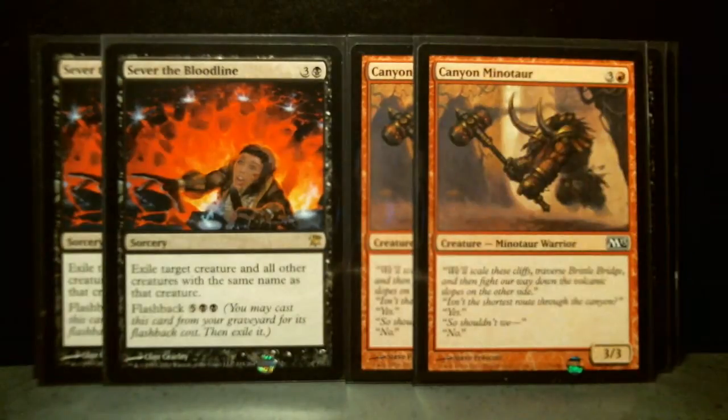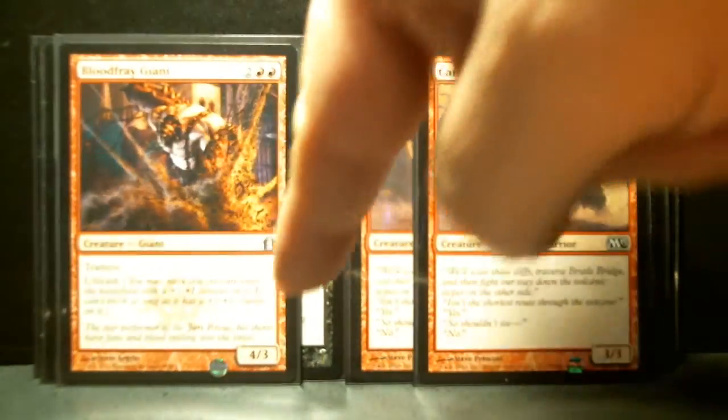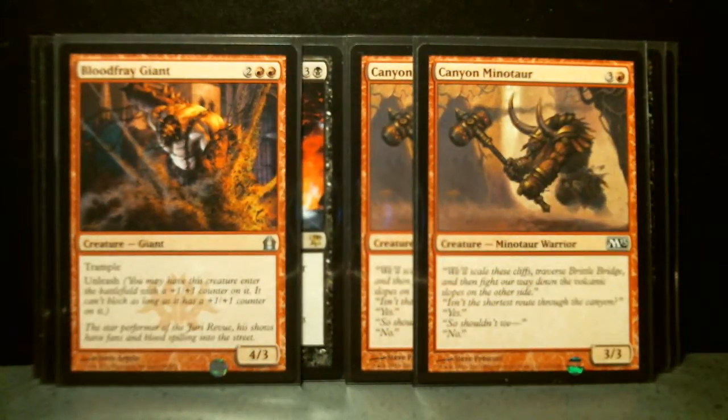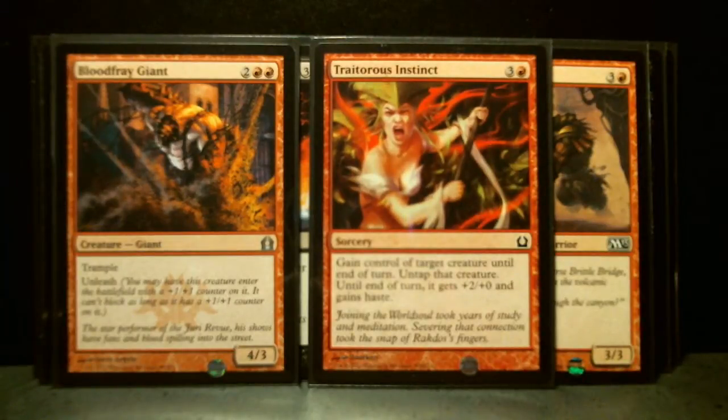Here's yet another theme deck card — a plain vanilla Canyon Minotaur, a red creature. Here's another red creature with trample: Bloodfray Giant. I think this one also came from one of the theme decks. Likewise there's Treacherous Instinct — gain control of target creature until end of turn, untap it, it gets plus two plus zero and gains haste.